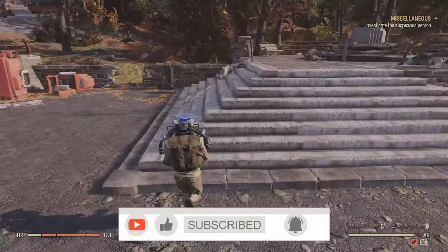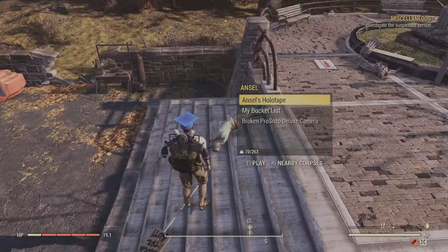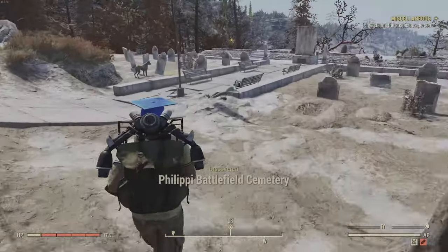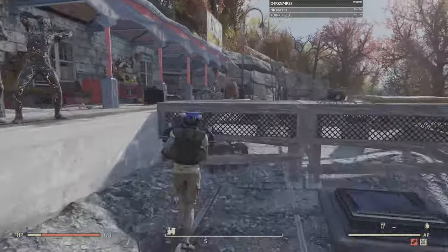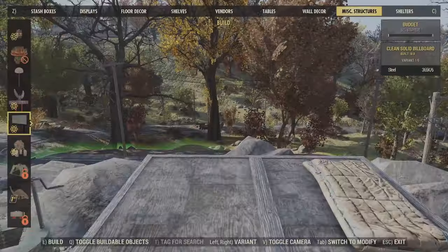To get the camera, you need to loot a broken ProSnap Deluxe camera, and you can get that off of the bodies of either Ansel or Anne. They're kind of randomized throughout the map and a little bit of a pain to find.